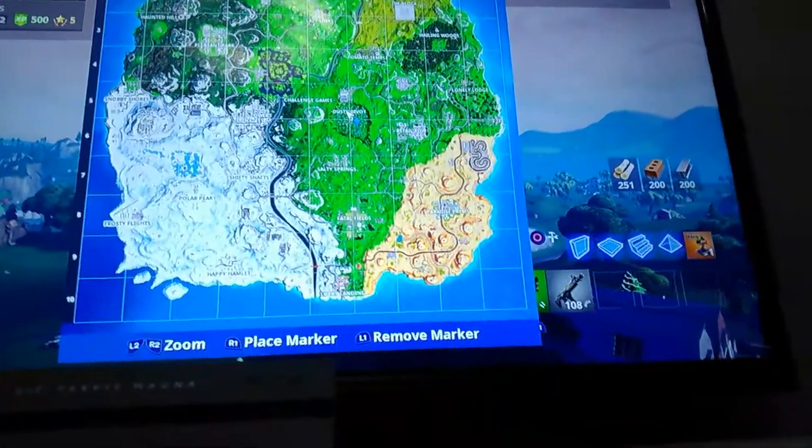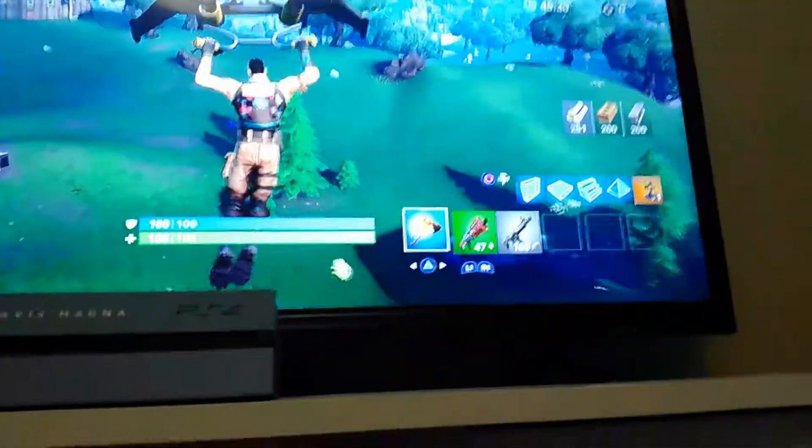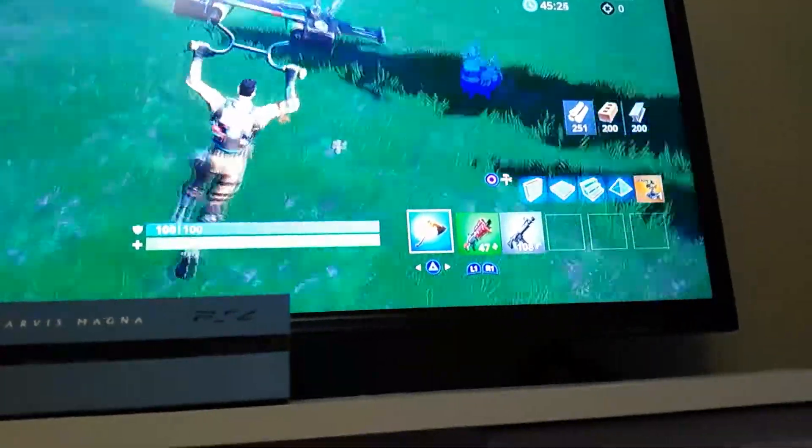Today we're going to be showing you where all of the snowflakes are. The first thing you need to do is just go to Pleasant Pride. And this is because to finish a snowflake challenge, if you want the emoticon, you need to go here.